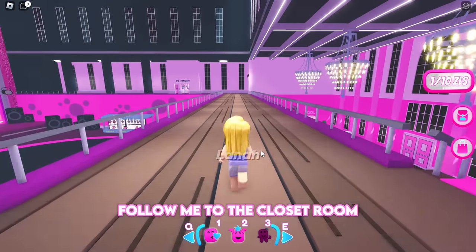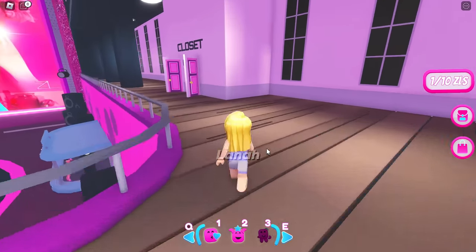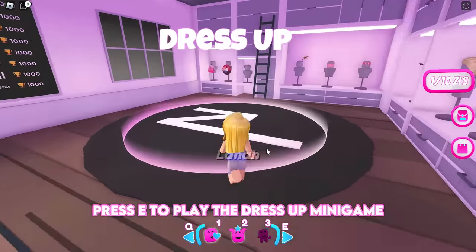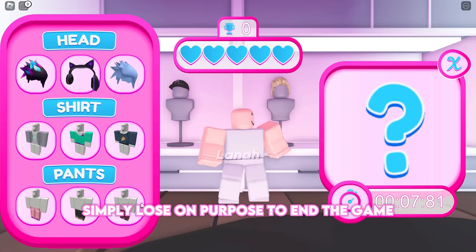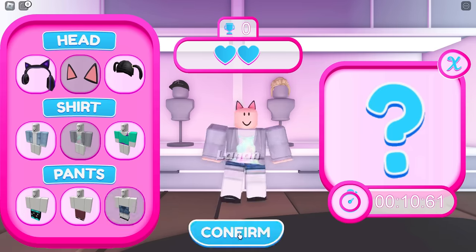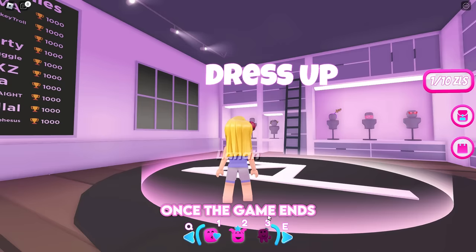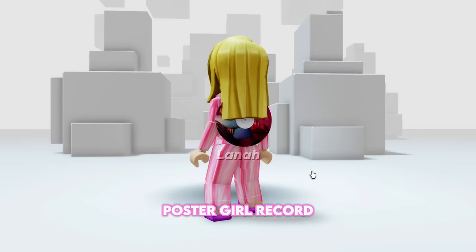Follow me to the closet room. Press E to play the dress-up minigame. You don't have to win — simply lose on purpose to end the game. Once the game ends, you'll get the second badge. You will obtain a Zara Larson Poster Girl Record.